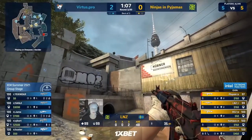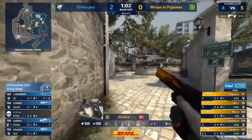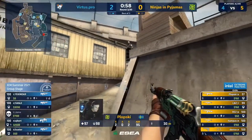They'll hear the drop so they know they've been spotted. Just dodging the nade. That's a kill — that's one way to start. Device digging — Jame with the AWP, bye-bye.